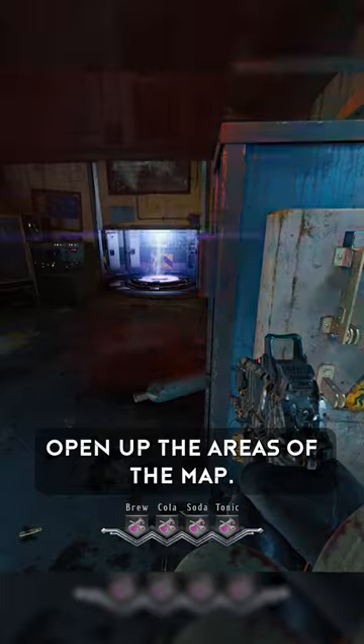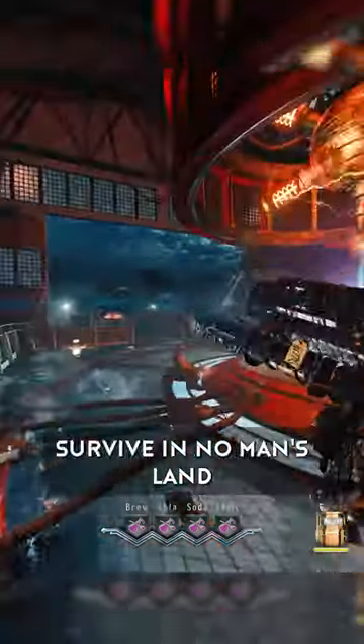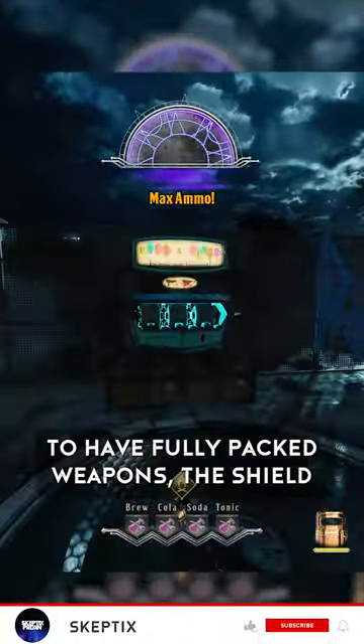Head down, turn on the power, and open up the areas of the map you need to build the shield and the teleporter, then head to No Man's Land. Survive in No Man's Land for 3 more rounds, which will ensure you a bonfire sale and a max ammo, allowing you to have fully packed weapons, the shield built, and the entire map open.